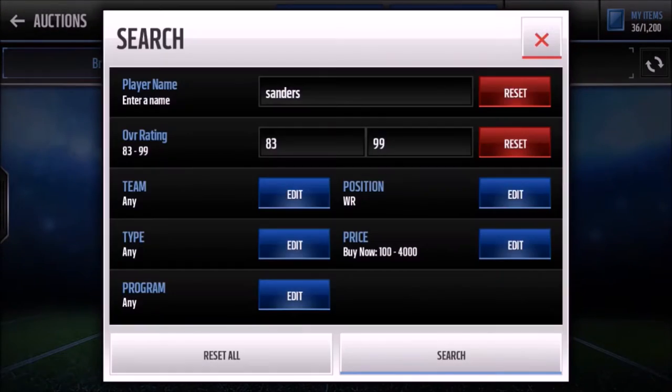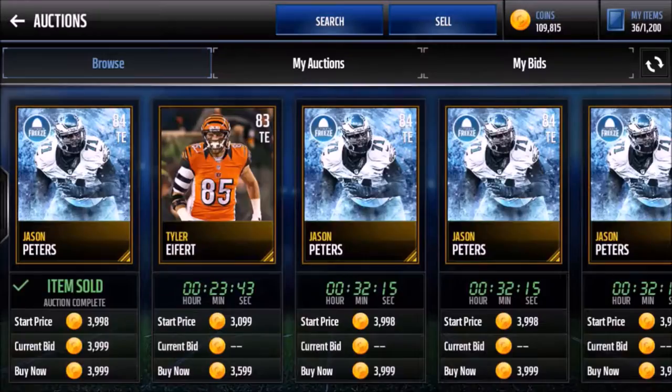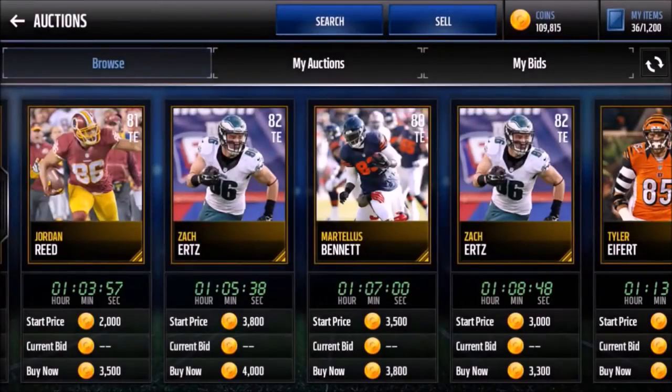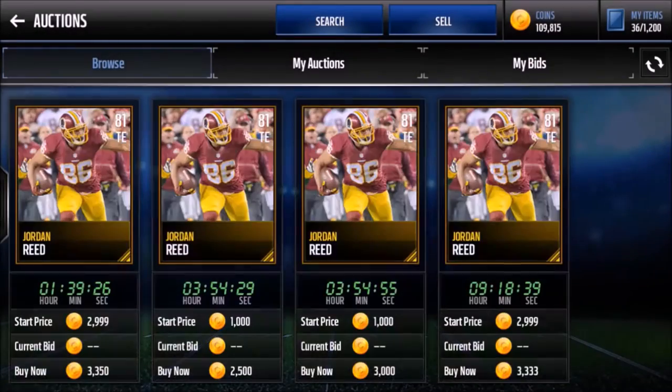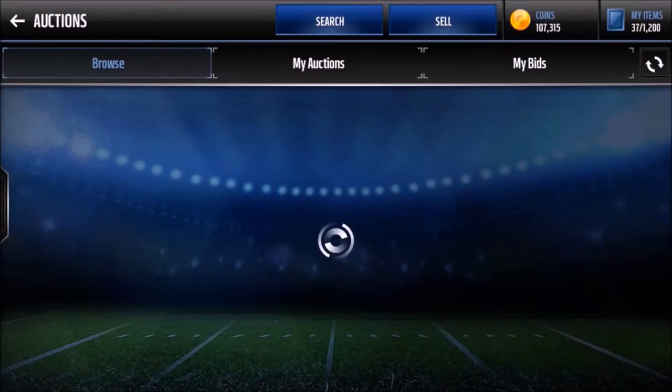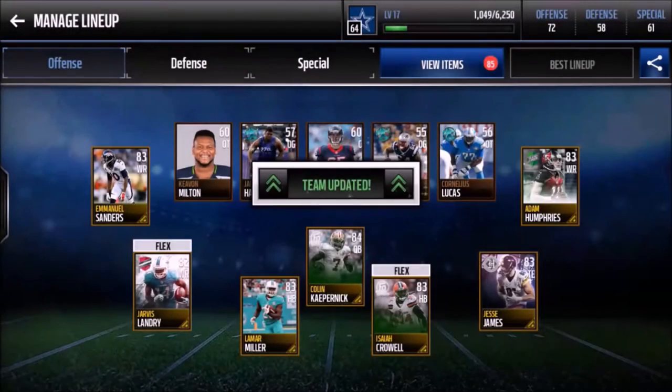We're going to need a tight end of some sort. Let's see if there's any at this price. Jordan Reed looks good — and oh, 2500 just dropped, that's a great pickup. Jordan Reed is just amazing at 2500, so solid.